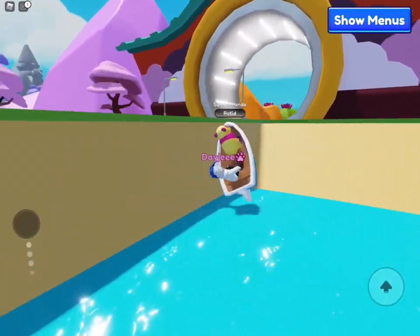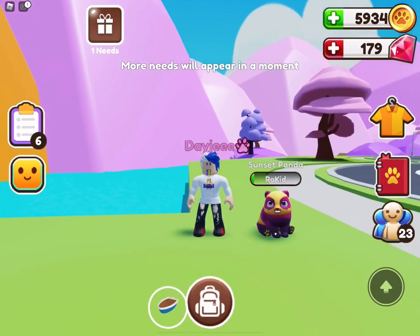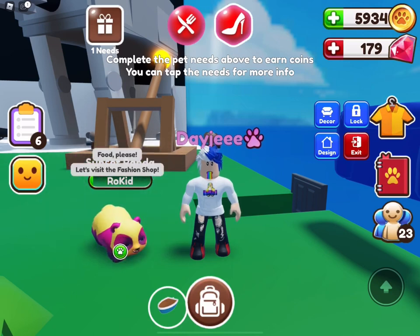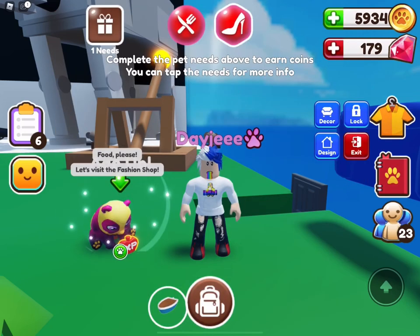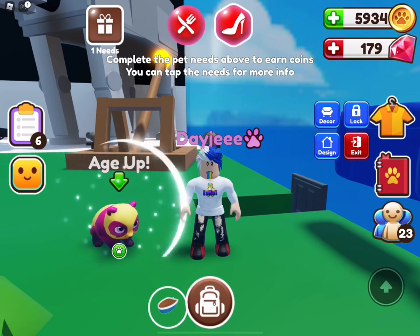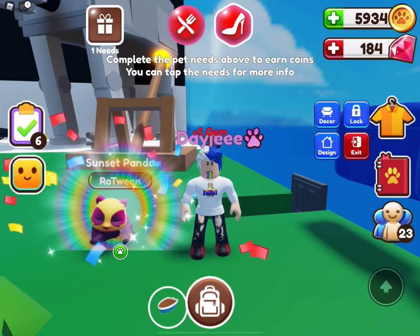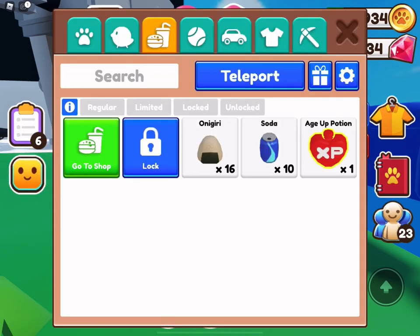Here's a part of the update where almost everyone is saying is the best part of it — the age up potion. It basically ages a pet up fully, going from Row Kid to Row Tween with only that one potion. I'm going to demonstrate this because when I saw it I couldn't believe it. I thought the XP would cancel out a task or two, but no, it took the pet to the next level.